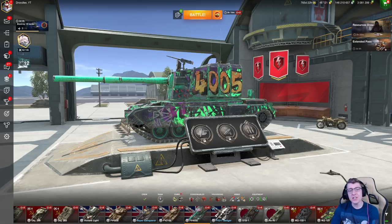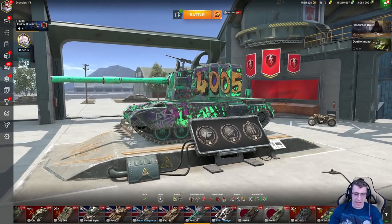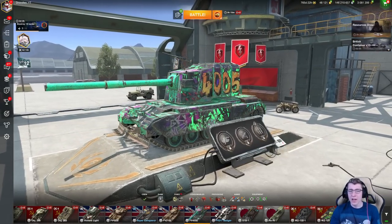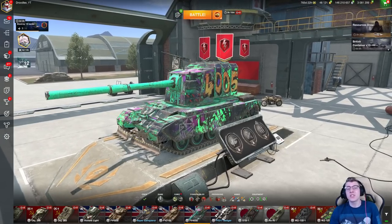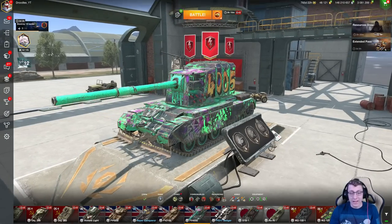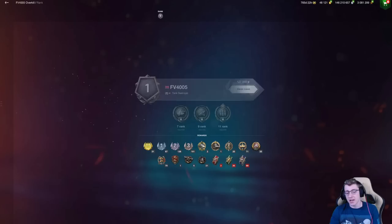This is the deadliest tier 10 in World of Tanks Blitz. It's known as the FV4005. The 183 deals 1,300 damage with a single shell. You know what the 183 can't deal? 1,640 damage in a burst. The 4005 is insane.